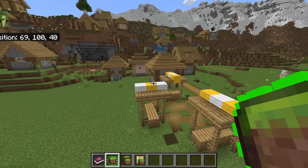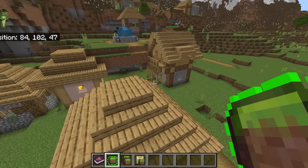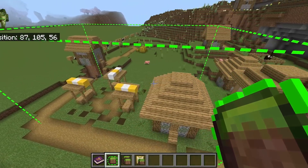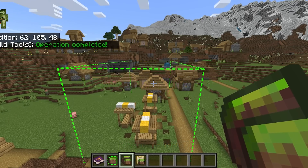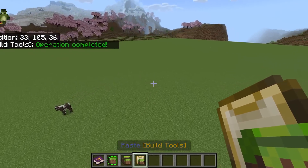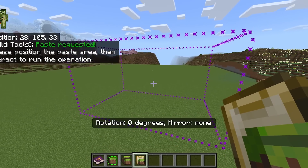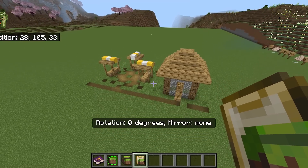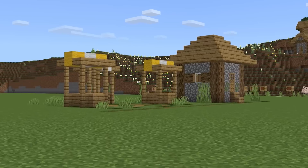I'd like to copy the stalls and that house. So let's make our first selection — left click, go over to the selected area, and right click. All of this has now been selected. Make sure you're happy, then tap copy. It says operation complete. It's now been copied — go where you'd like to paste it. When you activate the paste tool, an outline will pop up. I think the bottom layer needs to go down by one, so we tap and it's absolutely perfect.